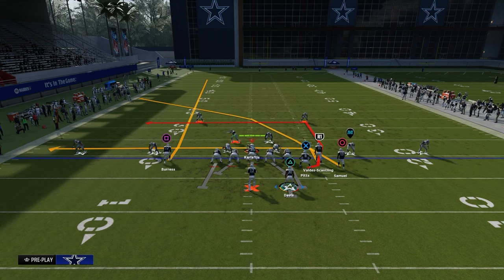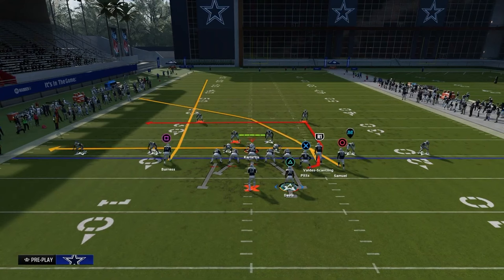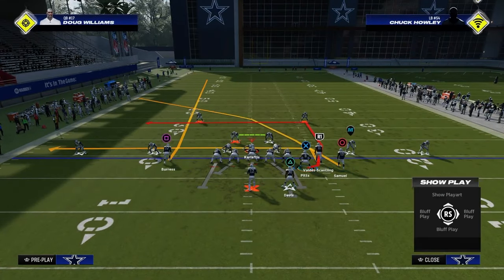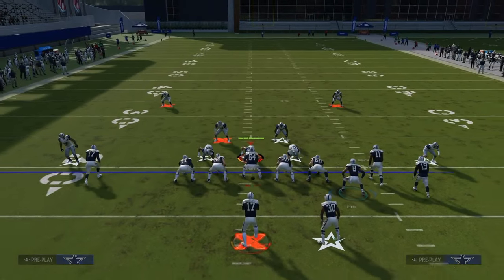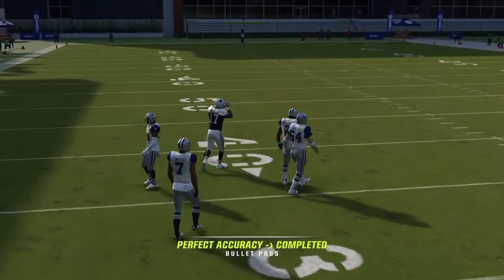You have your clear-out streak, which is always a peak read. You're running off space, clearing space, and then you have your slot receiver on the crossing route, which is your high read. You have your alternate receiver on the little drag route underneath, and then you have a backside receiver on this tight inverted in route. Your first read is always this little peak throw right here, and it's a really good one this year.